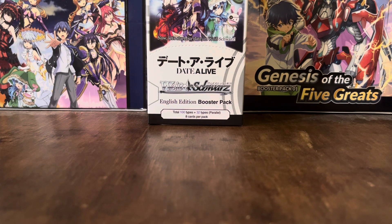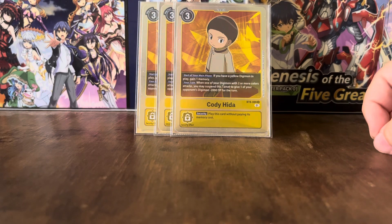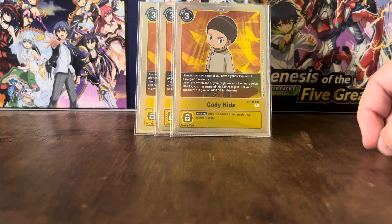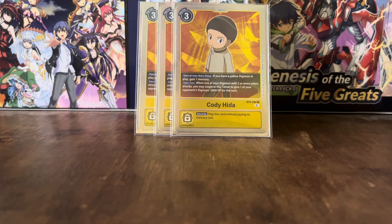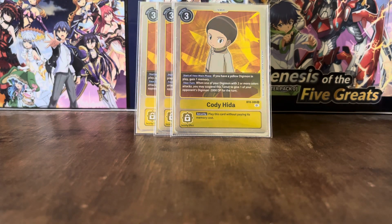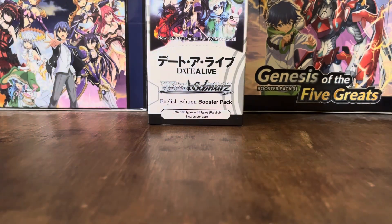Onto the final Tamer — the Tamer that my friend recommended — this is Cody. It has the start of your main phase effect: if you have a yellow Digimon in play, you gain 1 memory. When one of your Digimon with 2 or more colors attacks, you may suspend this Tamer to give one of your opponent's Digimon minus 2k DP. That effect stacks up with all of the other minus DP effects this deck has, and you can delete a lot of Digimon doing this. Same security effect as all Tamers.